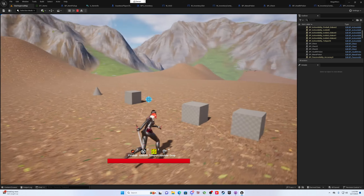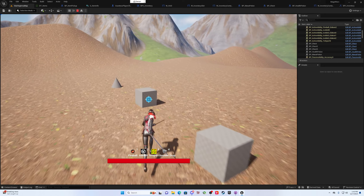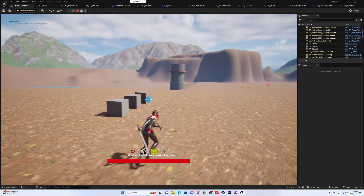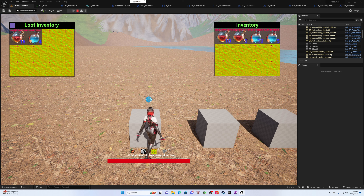Hey everybody, so over the past couple days I've been working on an inventory system. I've got a health potion, a mana potion, I've got chests here — loot inventory chests — and obviously I've got my inventory with all those health potions and mana potions I picked up.